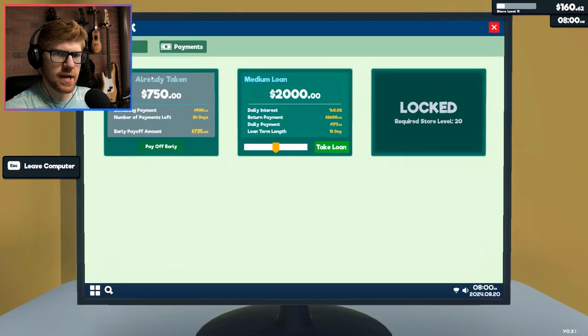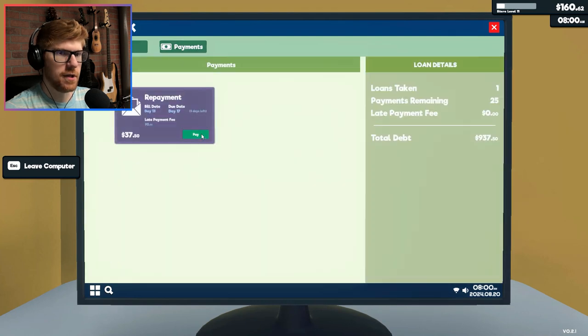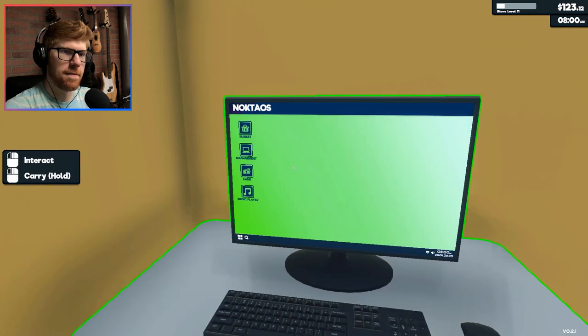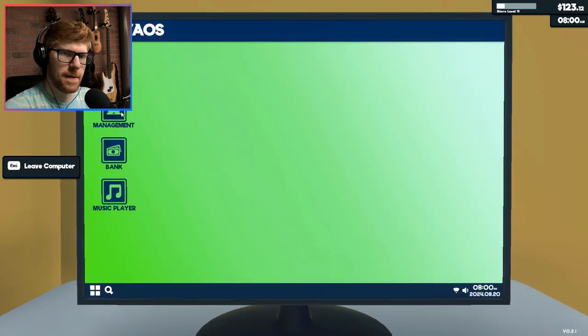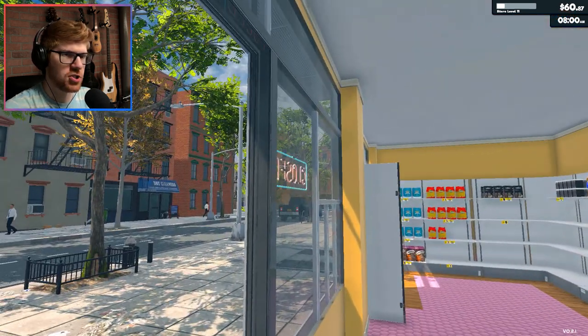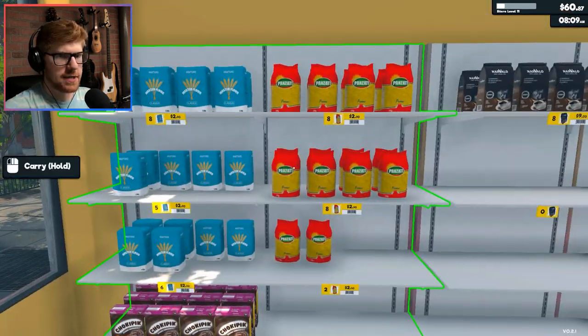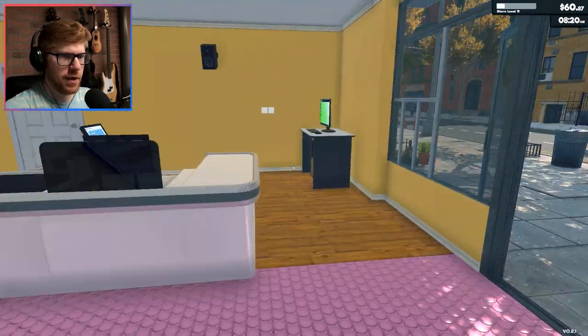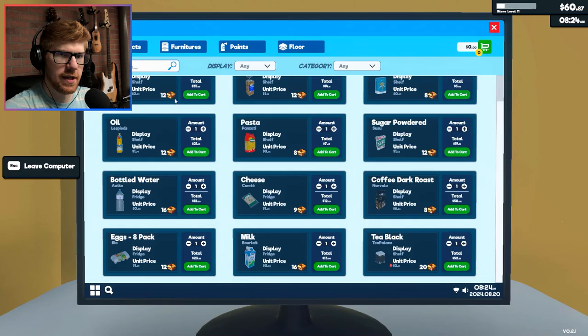Do I have any loans out right now? I do have one loan out — do I need to pay on it? I do. What about bills? I wish there was a back button — I keep hitting escape to go back and then it boots me. I have bills — I'll pay my bills. I have $60. I gotta open the store. I could buy one more pasta, one more flour, one more bread — I will. I'll do all those things so I don't have to deal with it later.